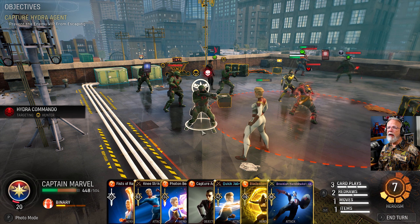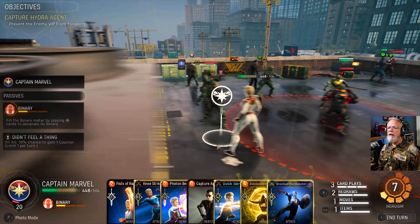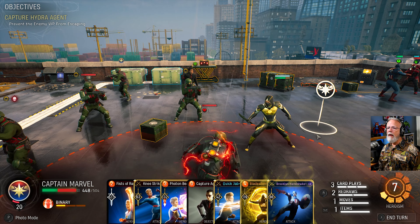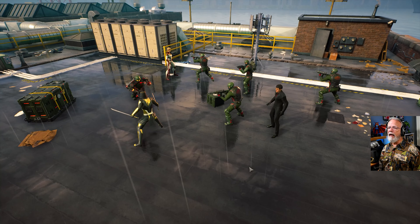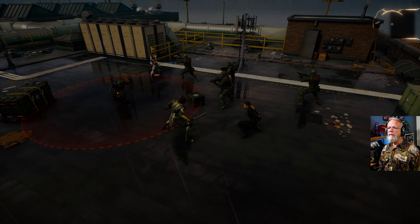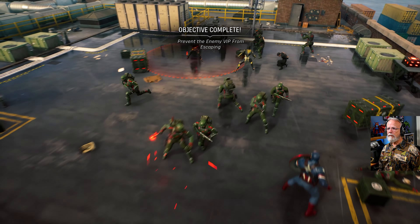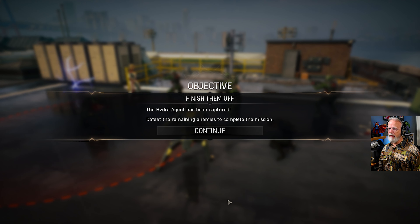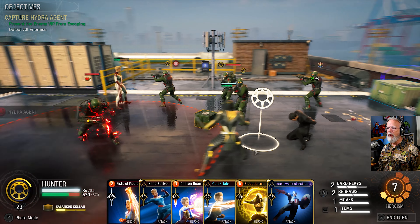So this guy's gonna drop already, but this guy isn't. I want to capture this guy. Why don't I just have the Hunter do that? It doesn't even get him out of this stupid thing. I do not love that extra group of reinforcements that come immediately. We need to take care of the rest of these thugs — this is a very dangerous part of the mission.